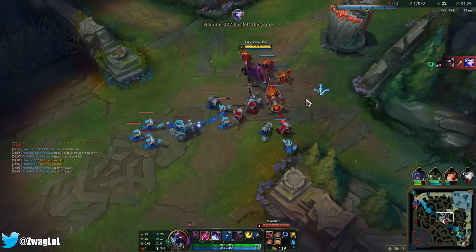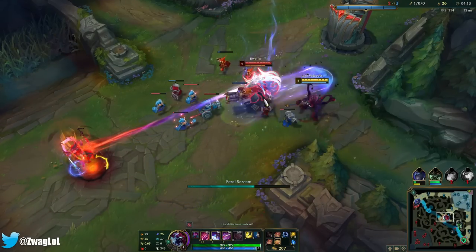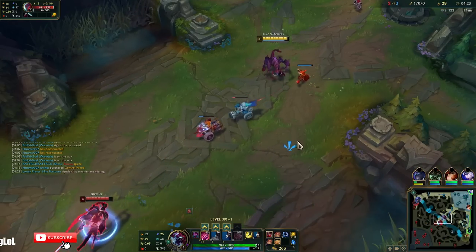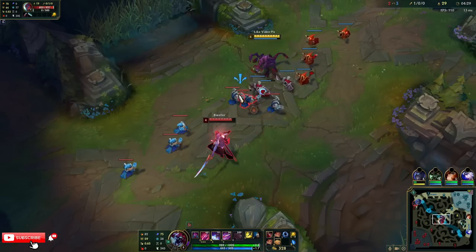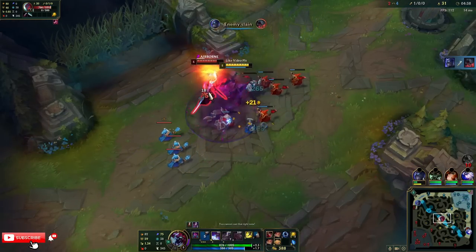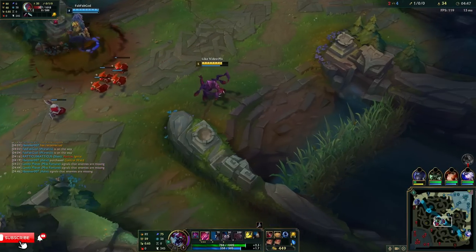We lost our ADC — we got our ADC back. We can walk up and fight him. I just need to hit a Q, or I'll wait for him to Q through right here and use it on top of myself. Look at that trade — I didn't lose any health. I still have my biscuits and my potions.